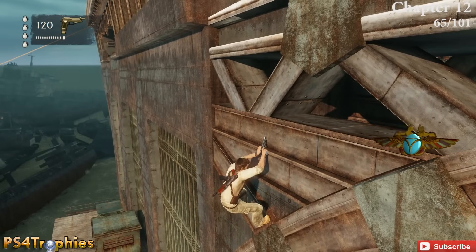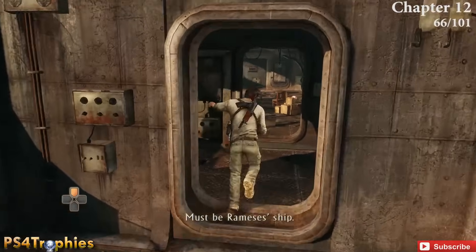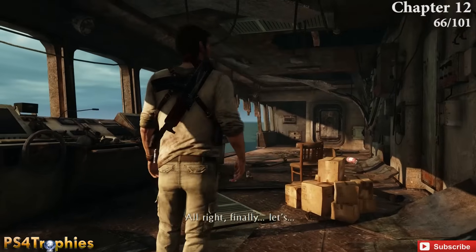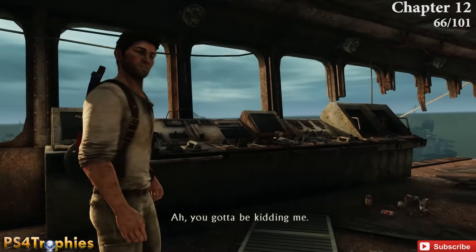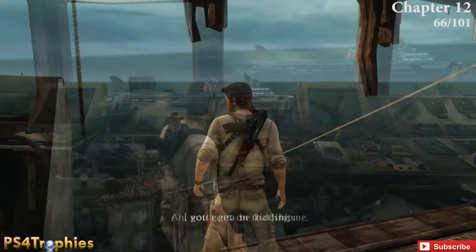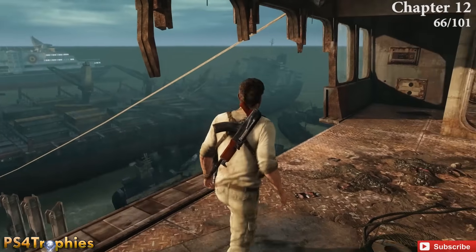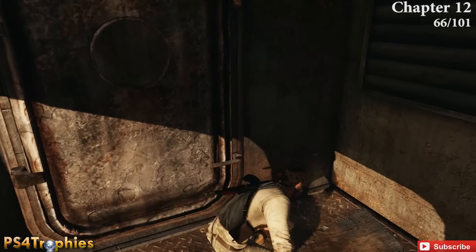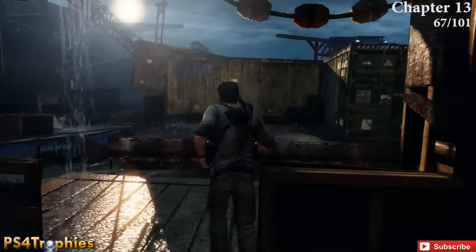Inside the control room there's a short cut scene and a zip line rope. After the cut scene, do not zip line — you'll see a triangle prompt, do not hit it. Instead go to the back corner and pick up that treasure. Now you're safe to zip line.